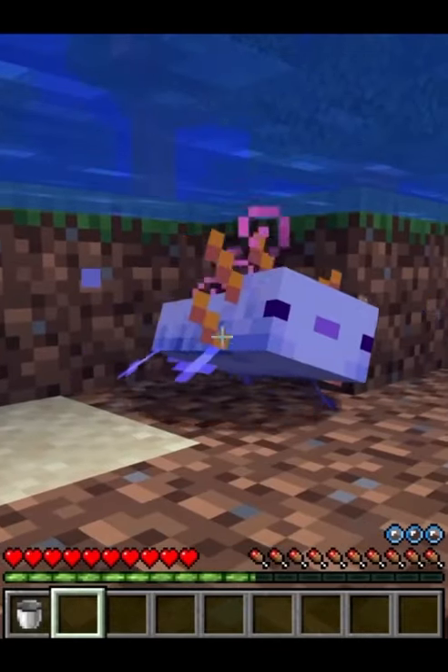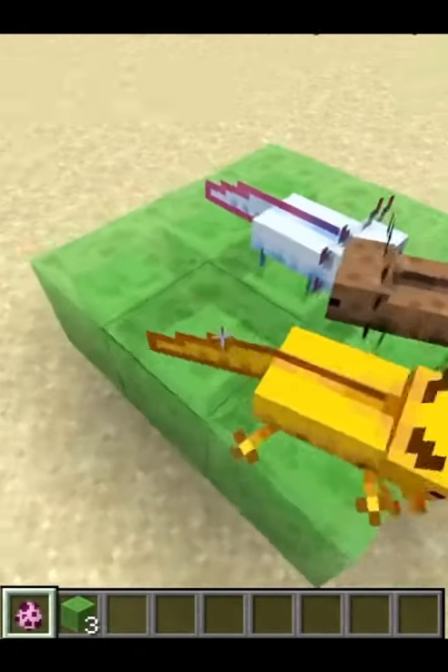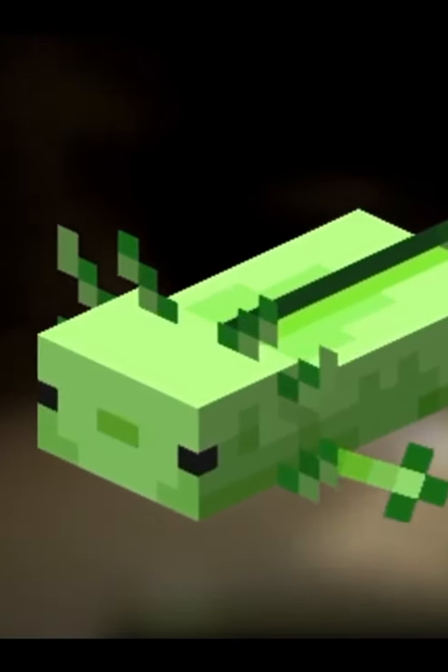If a player attacks an axolotl, it has a 1 in 3 chance of playing dead. There was a glitch in the snapshot phase of 1.17 where axolotls would act really strange on slime blocks. There is also an unreleased green axolotl which did not make it into the final game.